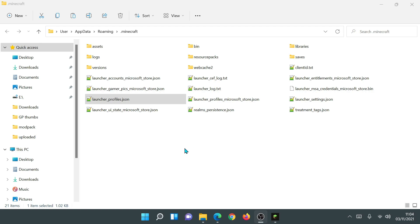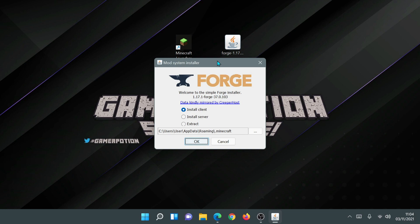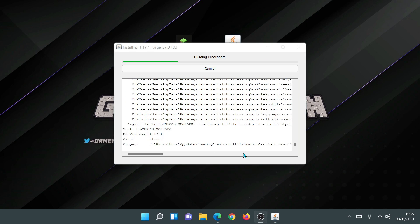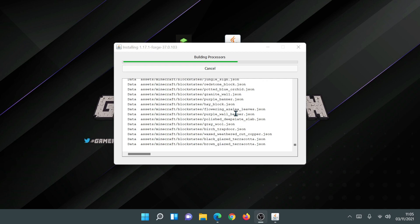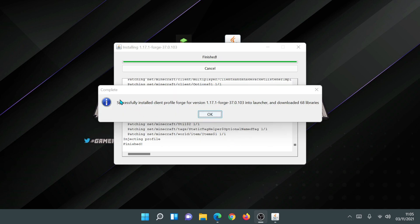Now close the file explorer and close the launcher. If I try to run the Forge installer now, it should automatically locate that file. As you can see, it's not showing me that error message anymore — it's located the file it needs. I can now hit OK, which starts the Forge installation. It downloads a couple of files, goes through the whole installation process, shows 'Building Processes' at the top, and you'll need to wait for that to finish. As you can see, it now says Complete — successfully installed client profile Forge for version 1.17.1.